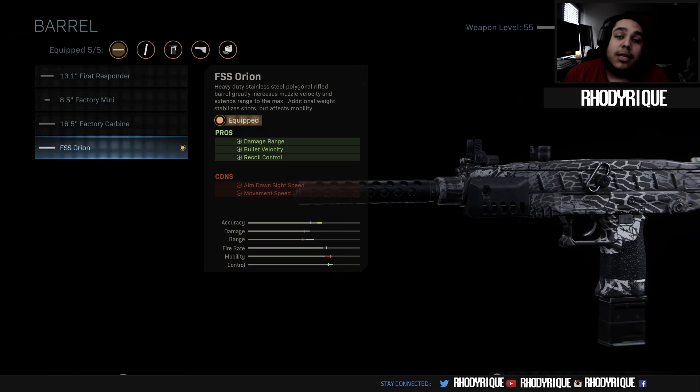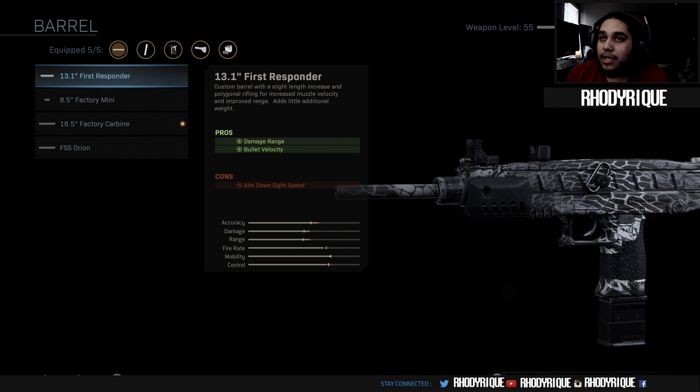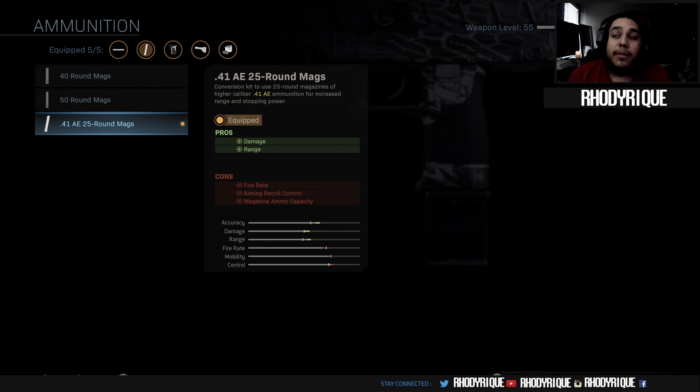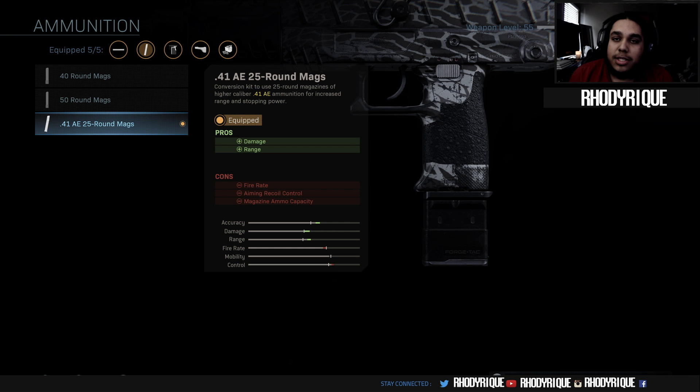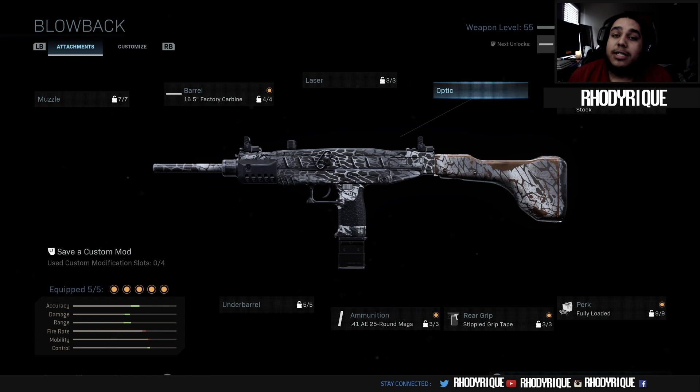To unlock the FSS Orion Barrel, you need to use any barrel, the new ammunition we just unlocked, and the wooden stock. You can use whatever other attachments you want, but I'm pretty sure you do need to use five attachments total — I could be wrong on that specifically — but you do need those three attachments for sure.